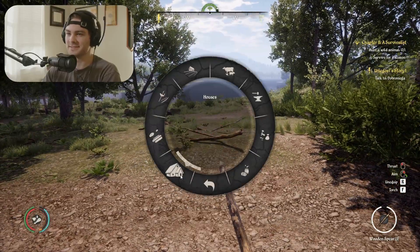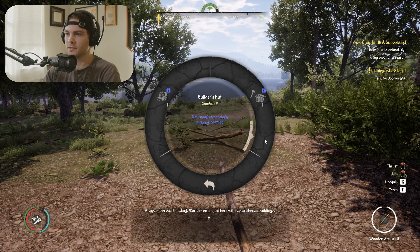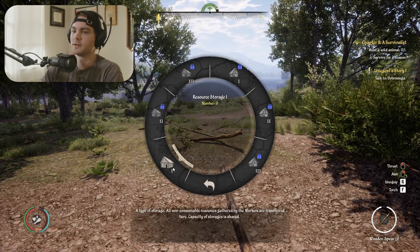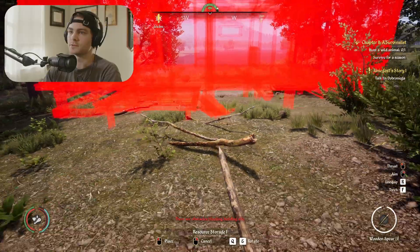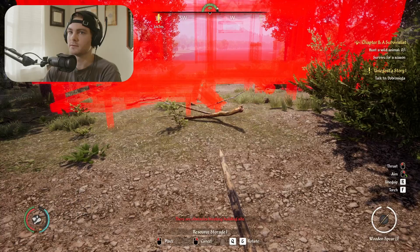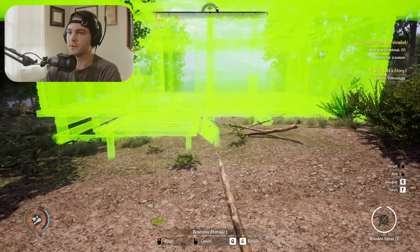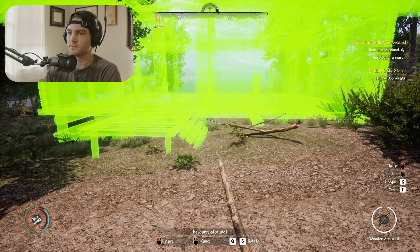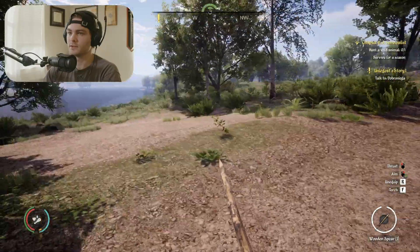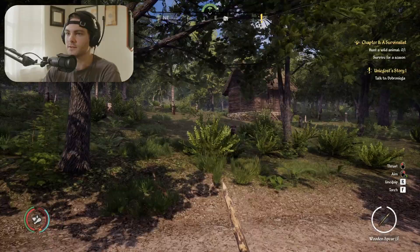I'm going to put the storage between these two roads. All non-consumable resources will be stored here. There are obstacles in the way — I probably should clear this land out first. There we go, right off the road. That makes sense to me — between the two roads seems like a genius spot.